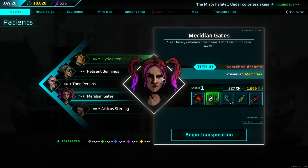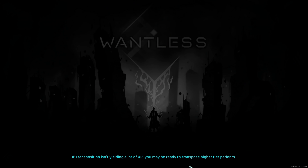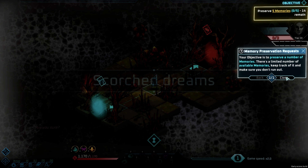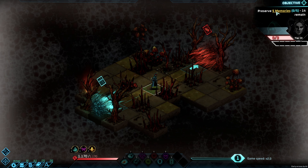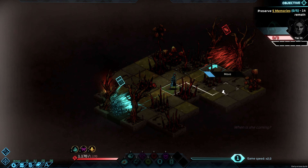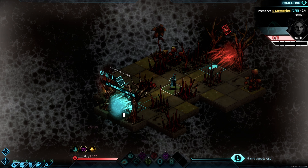Let's pick the angry little one with the pink ponytails and start our transposition. We are in a grid-based battlefield, and here we have information: memory preservation requests. It tells us the objective — preserve five memories — which we'll see in a second.